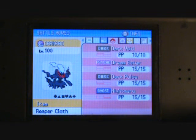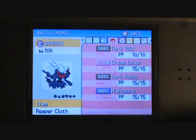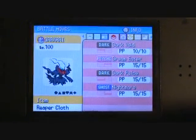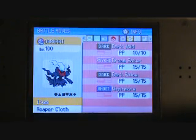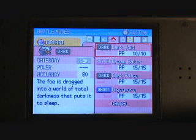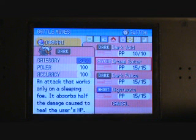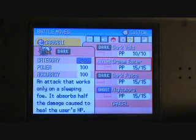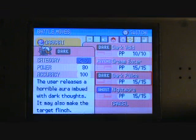The best attack Darkrai knows at level 100 is Dark Pulse — you can see it right there. Then Dark Void puts the opponent to sleep. Use Nightmare and it locks them in a nightmare. Then use Dream Eater to suck the HP and eat the dream.